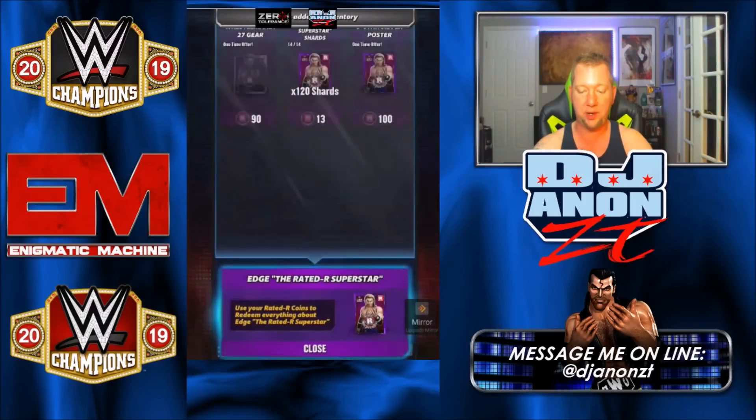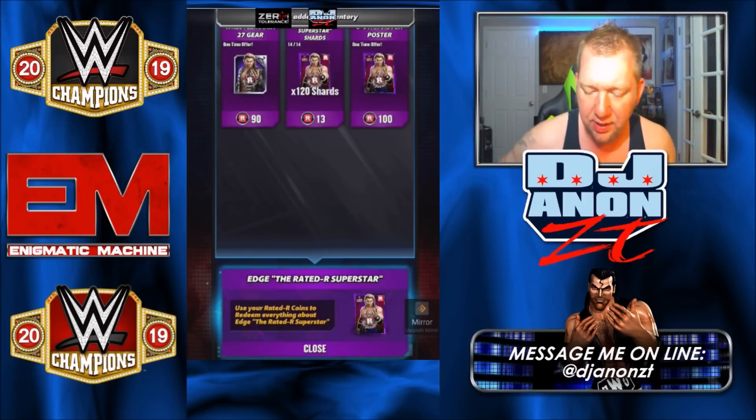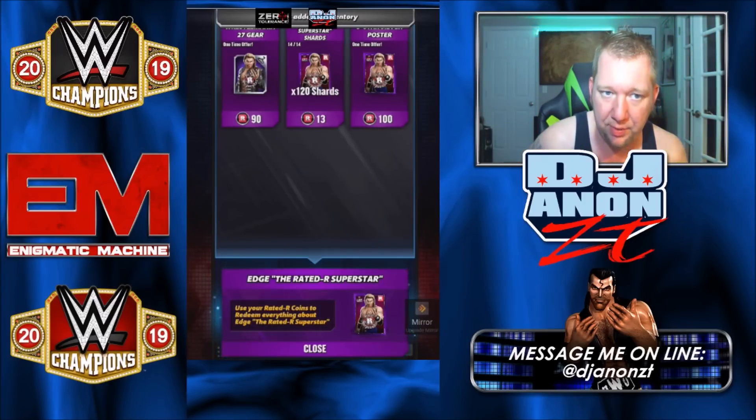So we were talking about the Rated R coins. Here are our options to pick up Edge. 100 coins will get you the three-star silver Edge. There's no rush on this — you don't have to spend this until we get to that point. Don't rush and think that just because you got the hundred, you have to buy Edge right this second. I would wait and see. If you can get to 190, I'd pick up Edge and that gear. If you can get to around 130 shards — I'm doing the math.